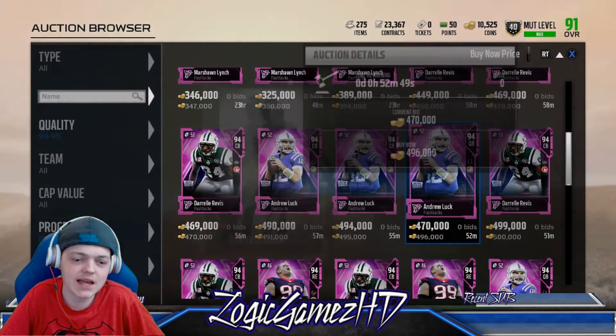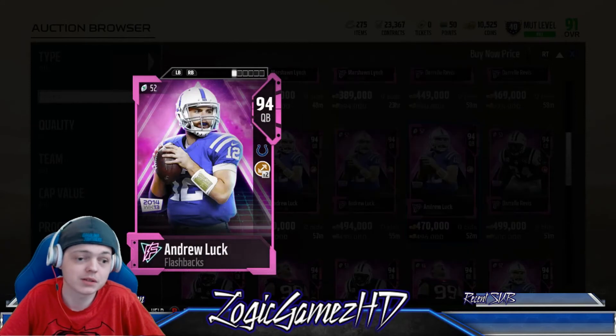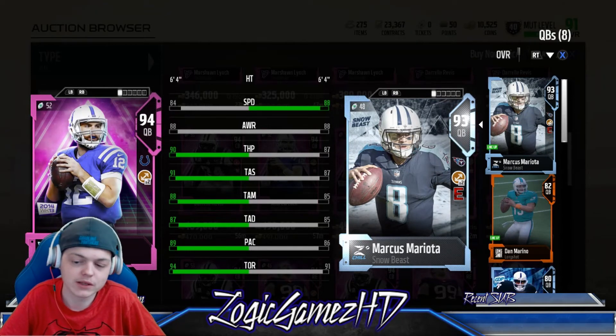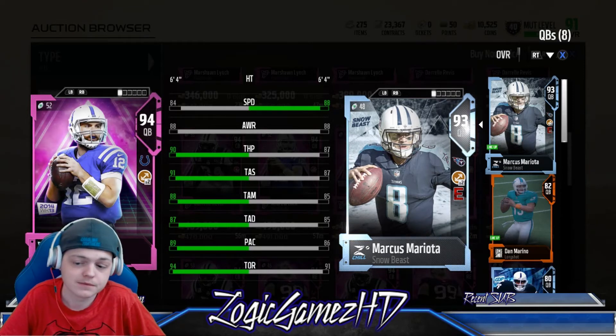If you guys want a new quarterback, we've got Andrew Luck: 84 speed, 87 throw deep, 90 throw power, 91 throw short, 88 throw mid, 94 throw on the run. He's gonna be able to get out of the pocket and throw absolute dots. Compared to my Marcus Mariota, Luck beats him in everything besides speed — Mariota only has plus four speed, throw deep by two, throw mid by three.